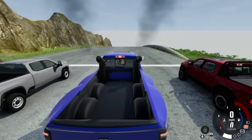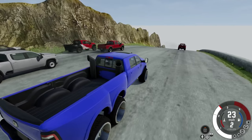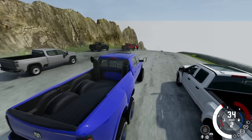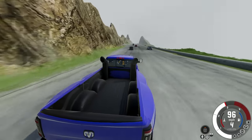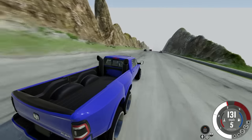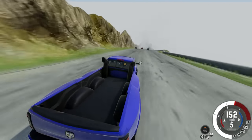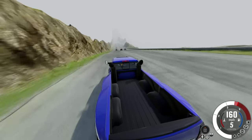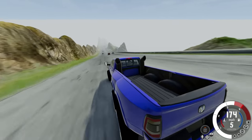Three, two, one — and we're off! The 6x6 doesn't get going as fast as I thought, but that Ford Raptor took off on the inside. The 6x6 is slowly gaining speed. The Raptors and TRX are going to be really fast — the question is can they make it down Crash Hard Mountain in one piece. We are cruising right now, this thing is absolutely amazing. Mods will be linked in the description.